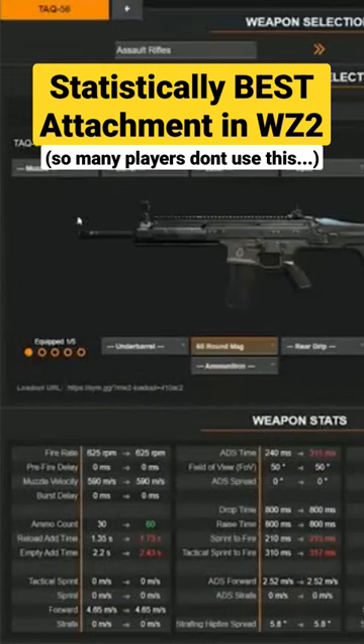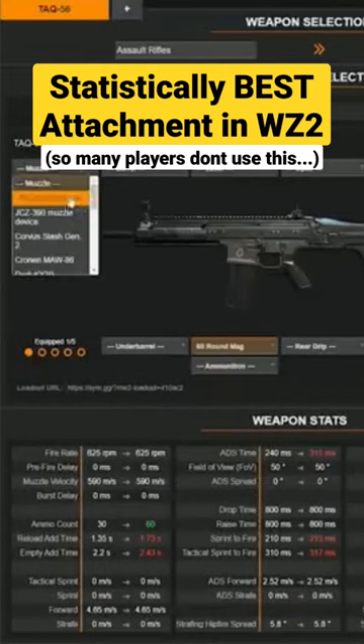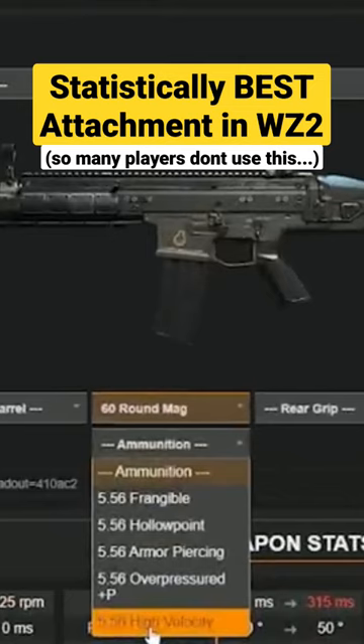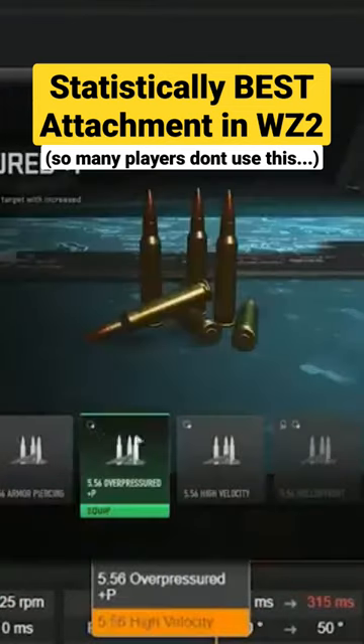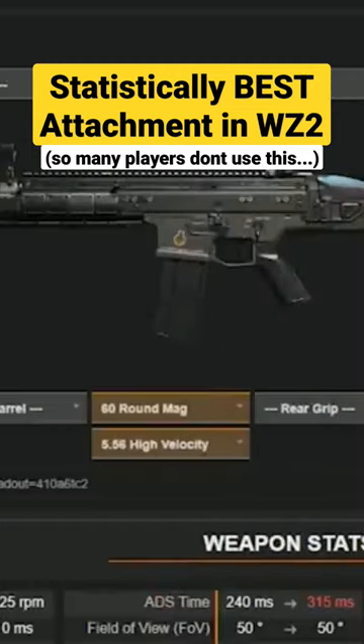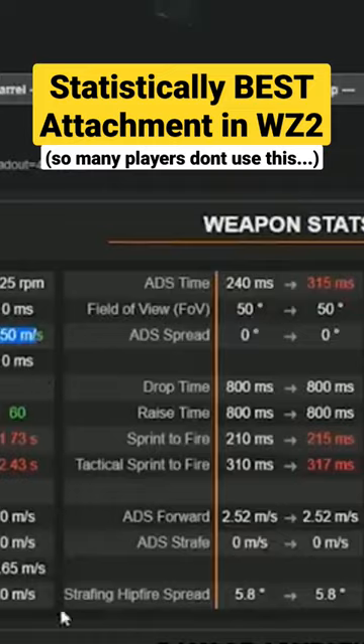Now, most players will go in search of muzzle velocity by looking in the muzzle and barrel areas, looking for things with high muzzle velocity. But there is one attachment that absolutely trumps all of that, and it is the high velocity ammunition — a 260 meters per second bonus. That's about a 45% increase from the 590 we started at. We put that on and we're straight up to 850.